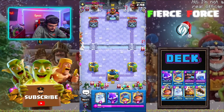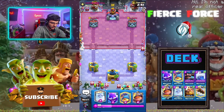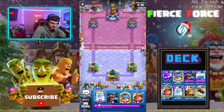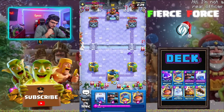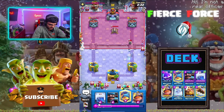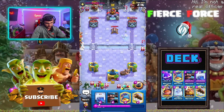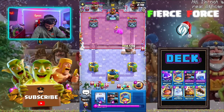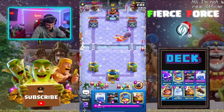Alright, hopping into the next match here going against — I can't quite read the name. Classic wait-for-me-to-do-something strategy from him. Let's go with an e-sphere in the back. He goes with the bomber — that usually tells me this is e-giant. Got the hunter to help out against e-giants. He goes with the cannon in the back; I want to keep my hunter in hand so let's go with the Mighty Miner. He just lets that cannon die — interesting. Lucky I don't have RG in hand. Let's go with a log.